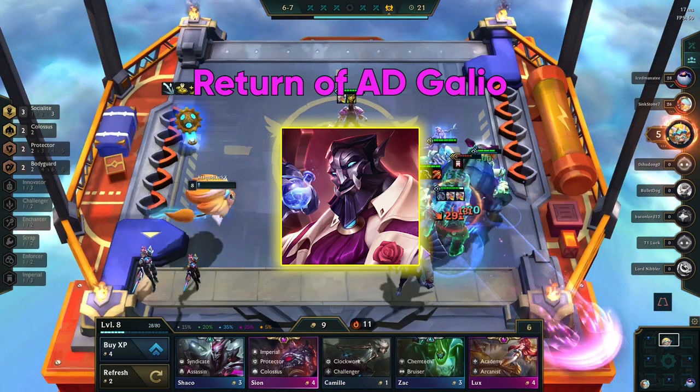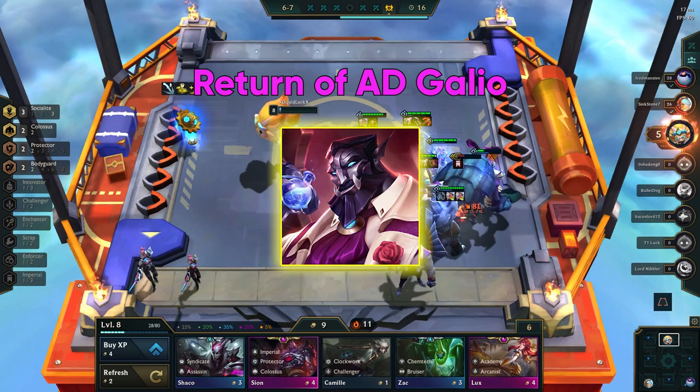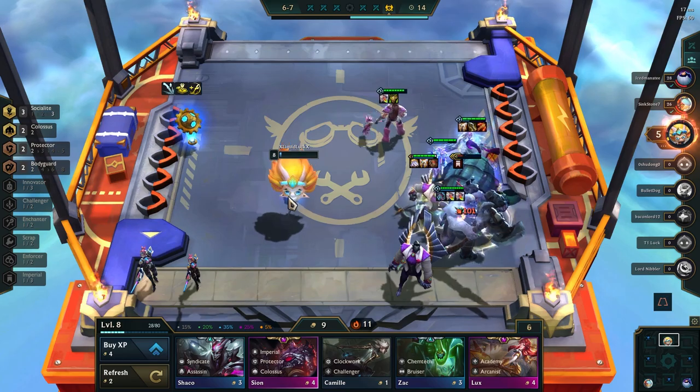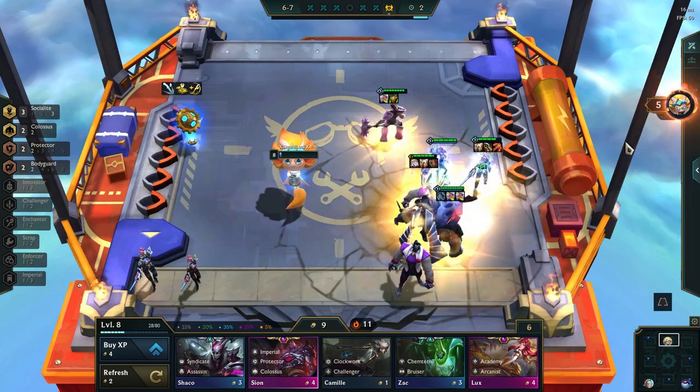Patch 1124 contained a nerf to AD Galio, but he has been making a comeback, and if you are able to use the socialite hex for Galio, the AD items will be very strong. I will be going over all the items later in the video, so you can skip to that chapter now if you are just interested in that.